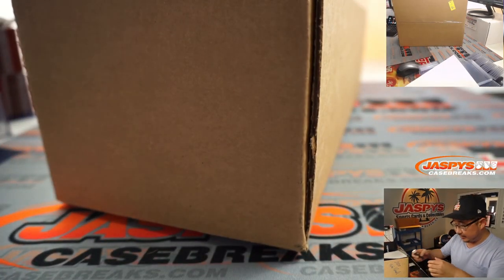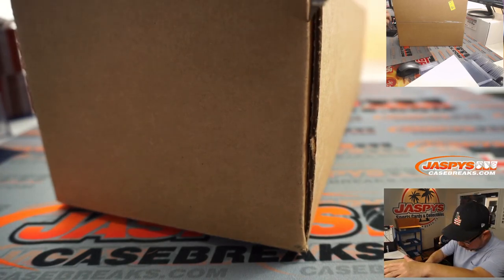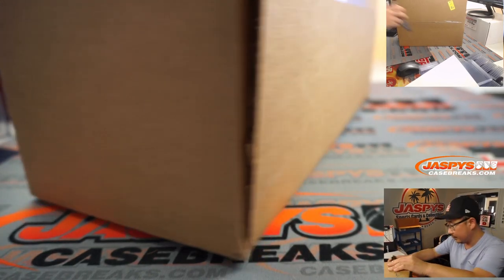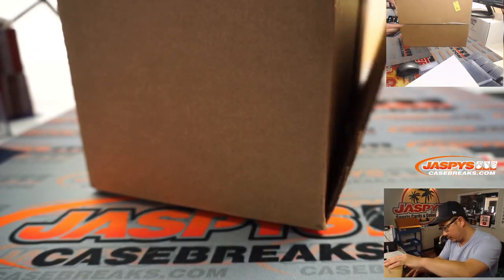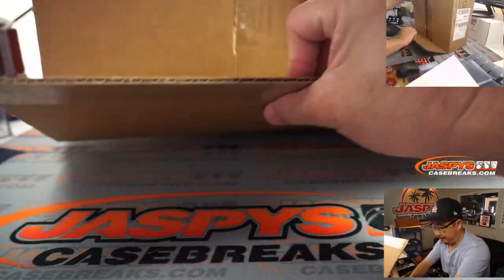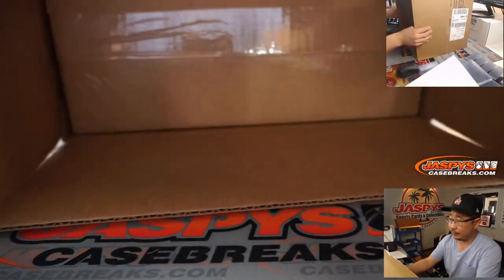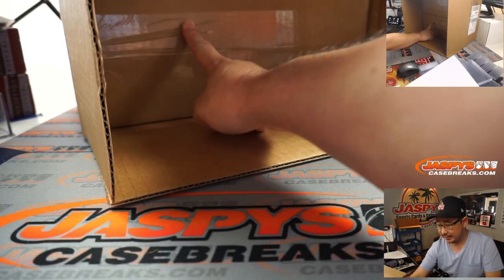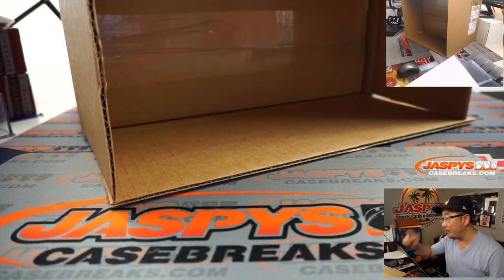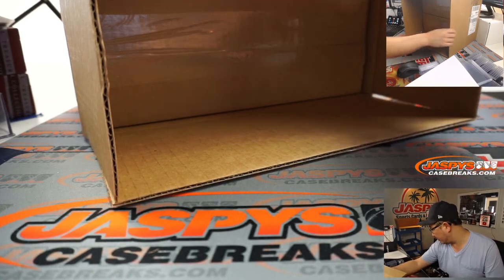You've got to select an inner case, so let's pop this baby open. We've got a top case, inner case, and a bottom one right here — you can see the top one on the top camera right there.